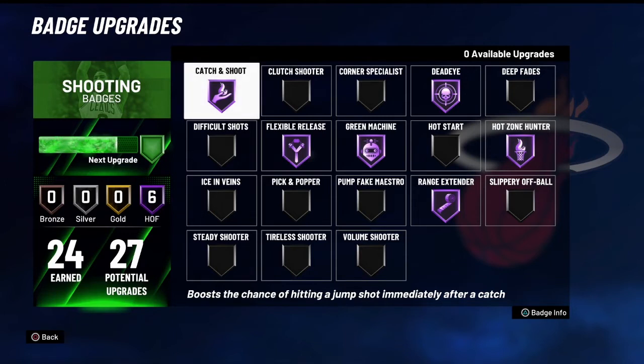I'm not 100% sure what I would throw on for that last gold badge. Difficult Shots is definitely a nice badge — you can hit moving threes and moving mid-ranges. Clutch Shooter kicks in a lot too. You do have a good post fade on most stretch slash sharpshooter builds, so Deep Fades could work too. But these are really the main badges you'd want at Hall of Fame or gold.